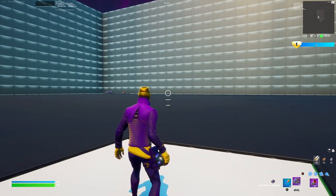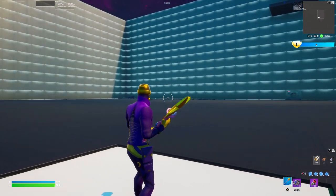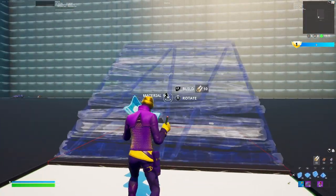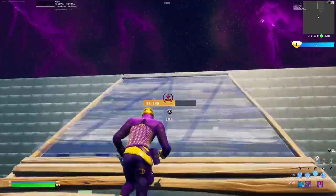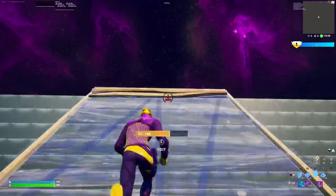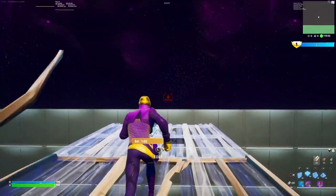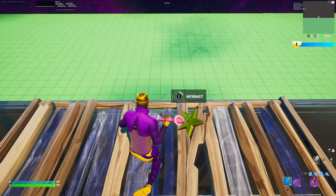I'll show you really quickly how to do it. While standing on the white square, look towards the vault and then turn left. Start building all the way up to this wall — you don't want to go over it. Once you're at the right height, start building floors out toward the button.